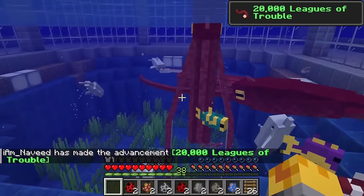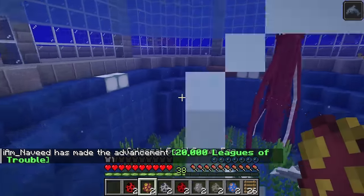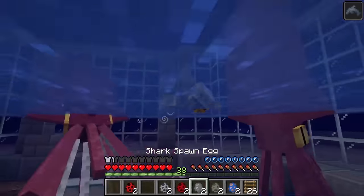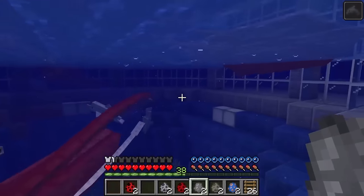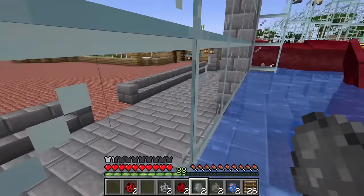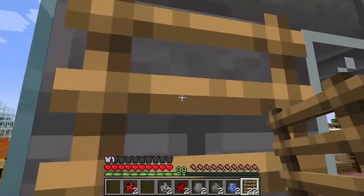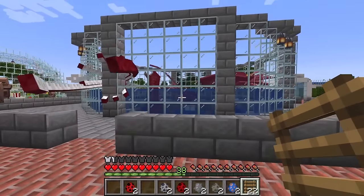We are in such trouble right now. Let me spawn our colossal squids right around here — whoa, they're even bigger. Let's swim away as fast as we can. This is going to be one of the craziest days ever. They are so big, I'm a little bit scared. Let me build a ladder to get out. This has been so great but I'm getting out of here before they eat us.